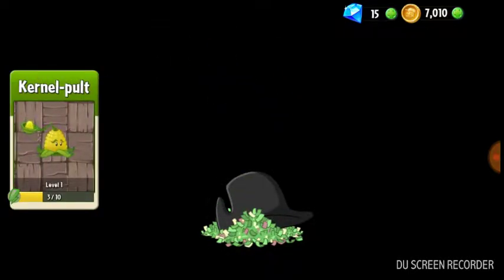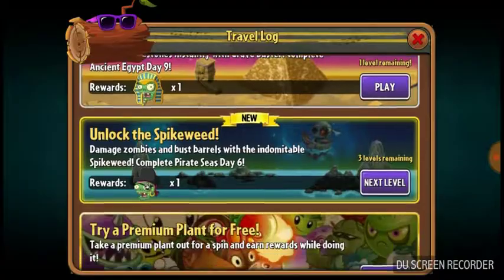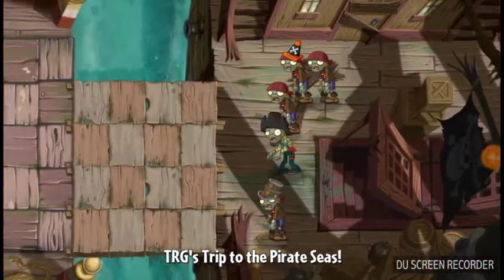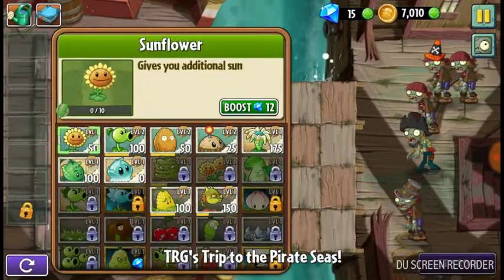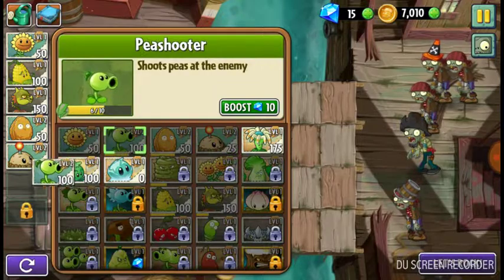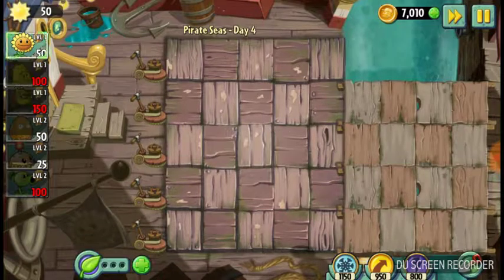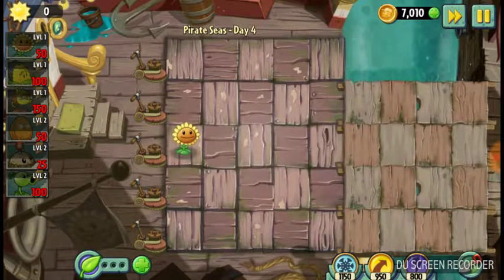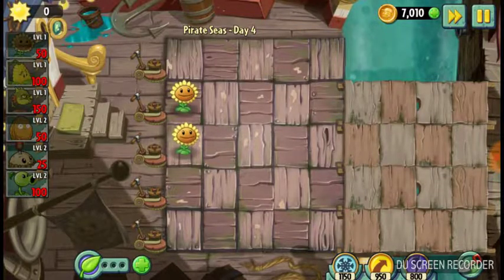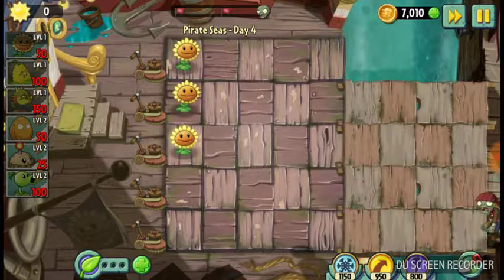We got Colonel Polk — yeah, you have six, but still. We're gonna continue on Pirate Seas for a lot. We're gonna push towards it. We can lock spikeweed, we have a powerful plant. Peachier is useless though, but still — I don't care, I'm not even gonna use it.